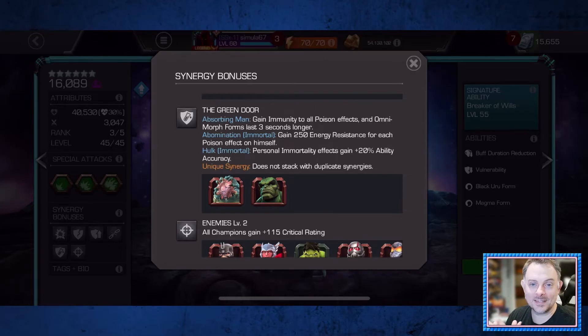The last thing I want to cover is his best synergy, and that is this one with either Immortal Abomination or Immortal Hulk. For Absorbing Man, it grants him immunity to poison effects and a flat three-second increase to the duration of your forms. If you run recoil, you can run Absorbing Man in Black Uru form with this synergy and you are covered from the Liquid Courage and Double-Edge effects at the start of the fight. And if you have him duped and at a decent sig, you can use a medium-light-medium combo for a nice chunk of regen when his health gets too low during a quest. This synergy is also going to let you take Hazard Shift lanes in War, which is one of the things that he was designed to do.